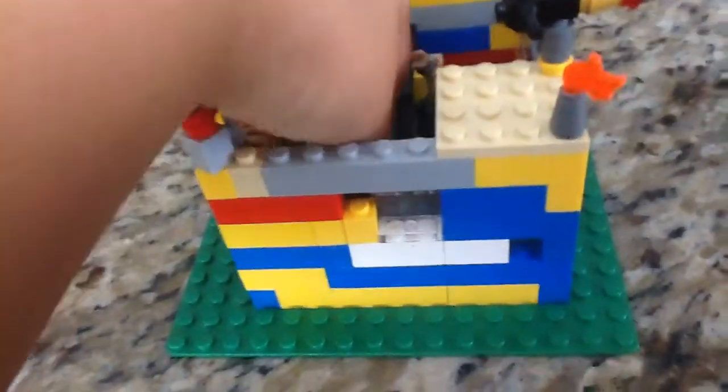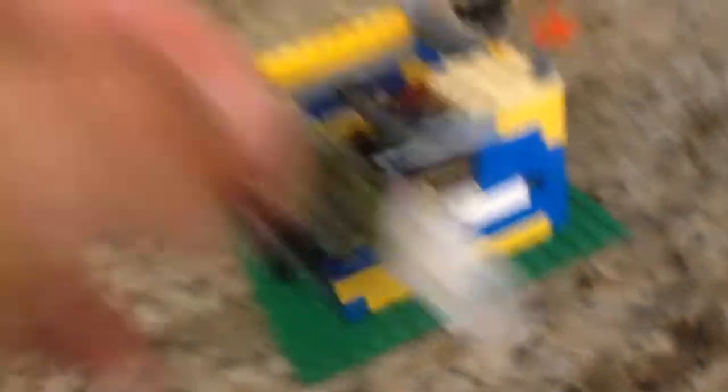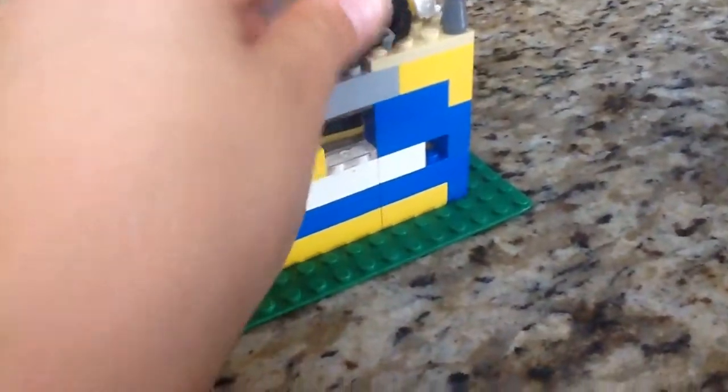And he also has a prisoner, and he has this thing — if you want to get in, you can just try and push this in. You have to push that in so you can get up. And this is what this prisoner looks like.